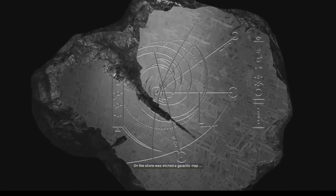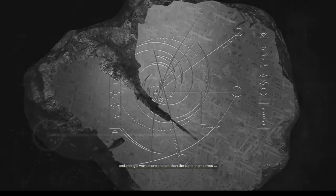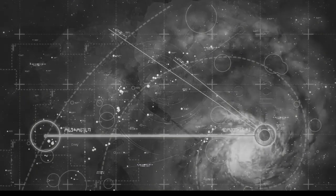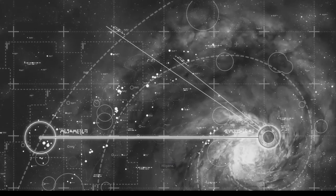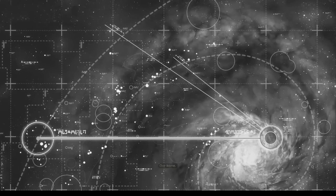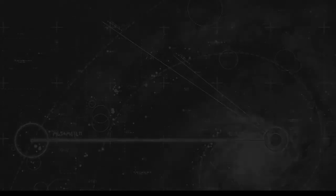Deep inside the ruin was a single stone that would change the course of our history forever. On the stone was etched a galactic map and a single word more ancient than the clans themselves: Higara. Our home. There's more — don't worry, they just had to split up the videos back then because they were so big, like 50 megs, which was a lot back then.